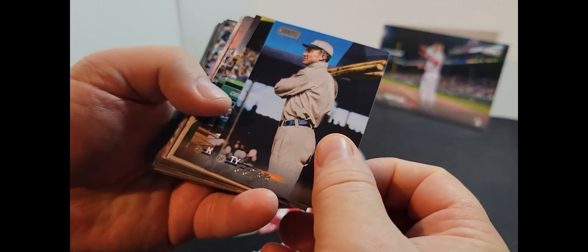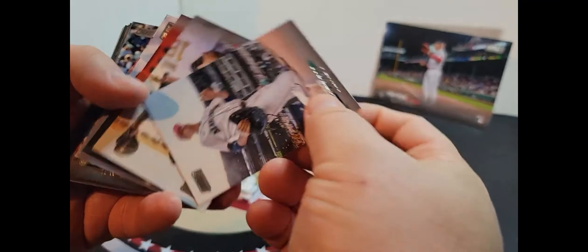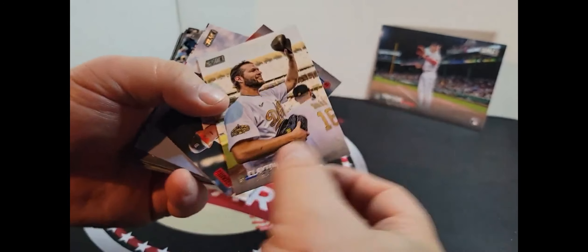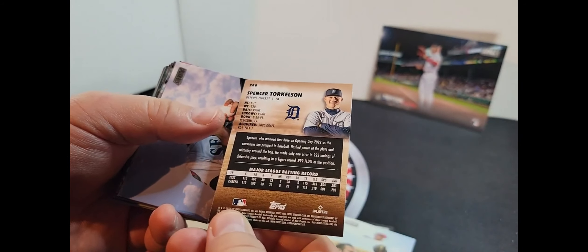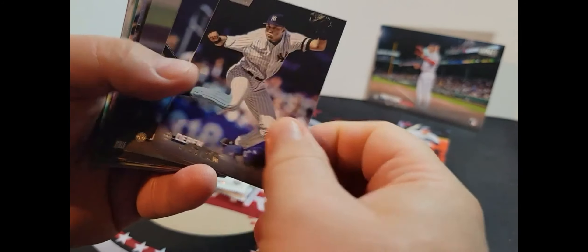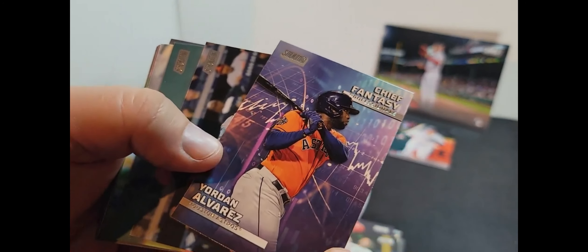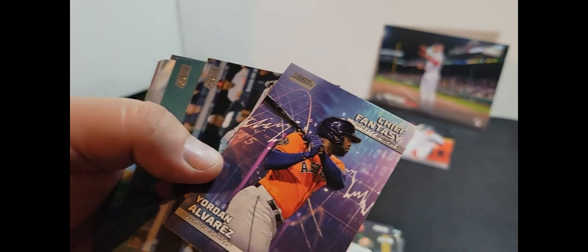Alright, we're back. Let's take a look at some of this stuff here. I don't know what I'm looking for, so if you see something that I don't see, I'd love for you to tell me. Nice cool design on the cards. Spencer Torkelson — it says red on it. I don't know if that means rookie... he's not a rookie, is he? Maybe it's like a red parallel or something. That's what I need you for — chief fantasy professionals, okay cool.